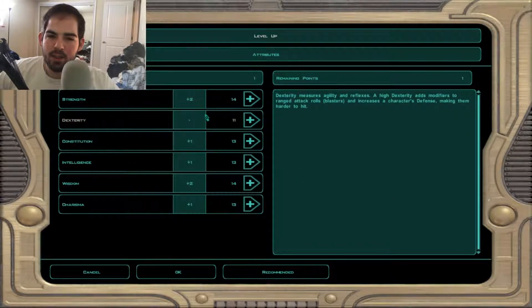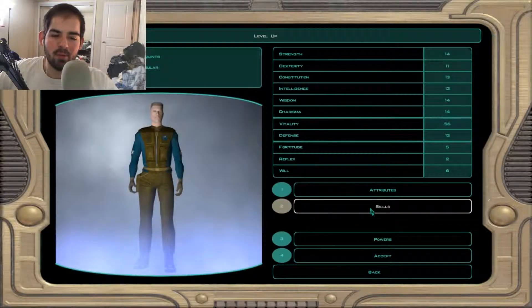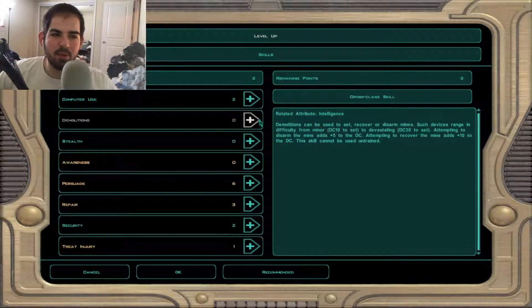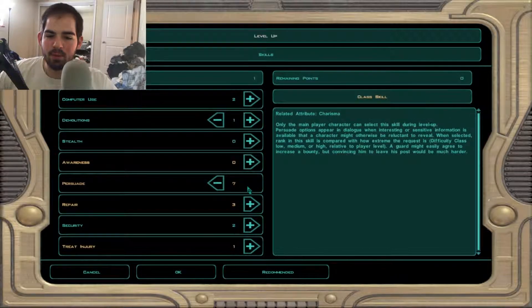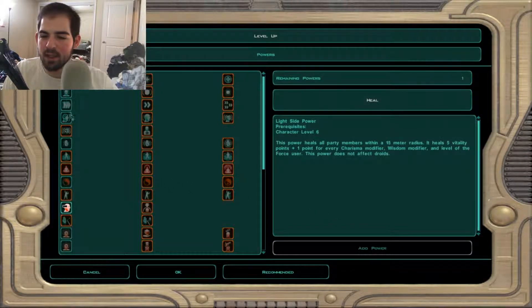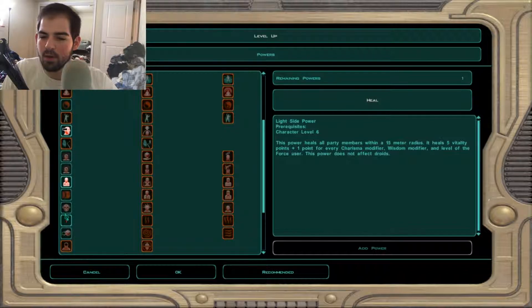Let's look at attributes. Strength would not be bad, but I kind of want to do charisma — get that up a little bit. Even though we have persuade, I do want to do a wisdom type build. I'm going to actually put one point in demolition and one in persuade. That way we can pick up stuff if we need to. It seems like from last week, demolition will be more important than it was.